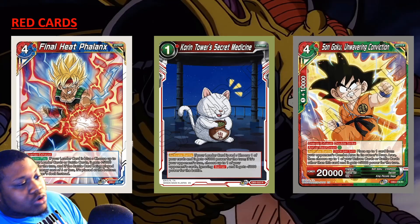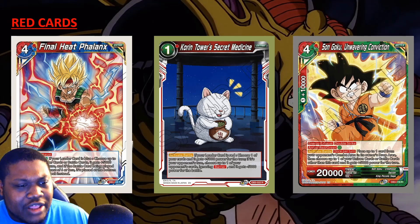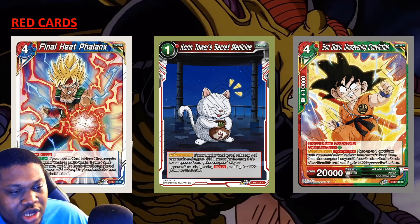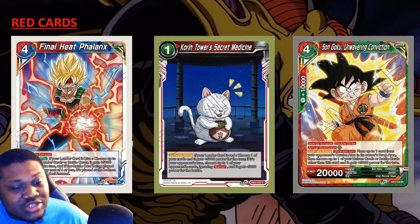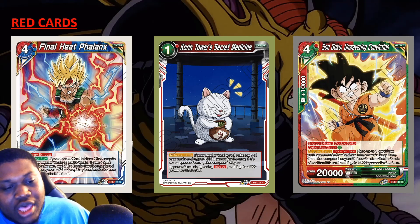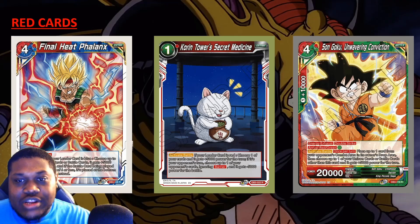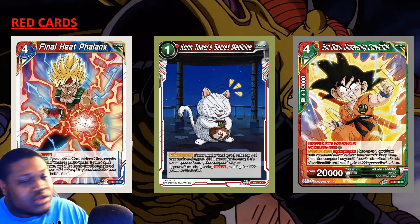Red cards — I think red has the most support in this set. Final Heat Failings is a four-drop extra card, essentially a one-drop in an invoker. Energy Exhaust, Counter Play: if your leader is blue, choose up to one of your leader cards or battle cards and it gains 5k for the turn. If the battle card being played has an energy cost of six or less, it's put to the bottom of the deck instead of being played. It has a Sensu Bean-type effect for your leader or battle card, and you get to stop a battle card from being played — it doesn't bounce it back, it goes to the bottom of the deck.